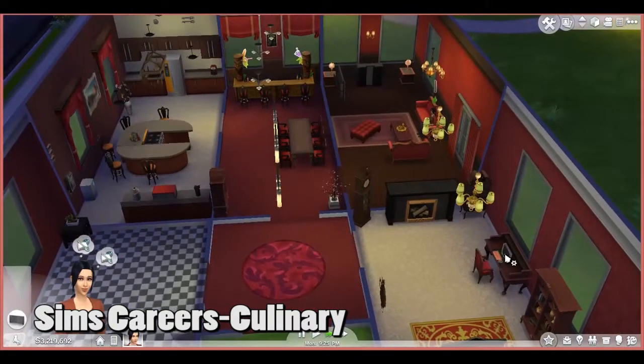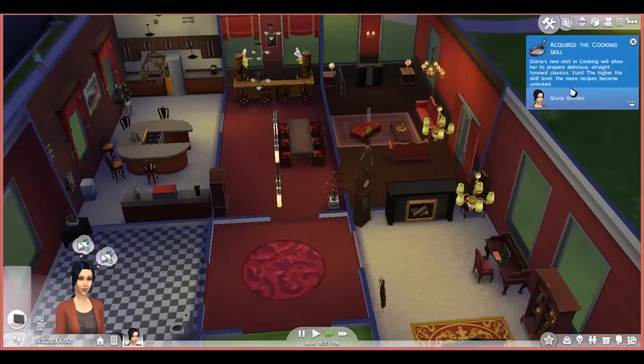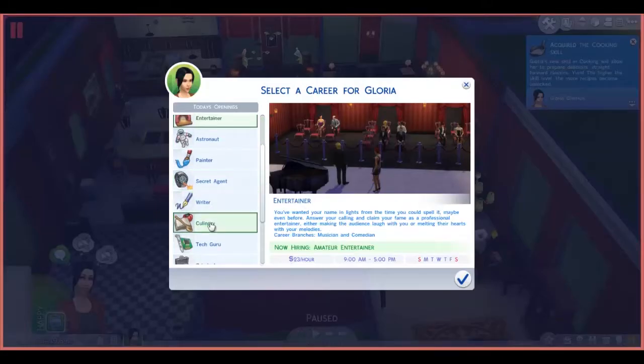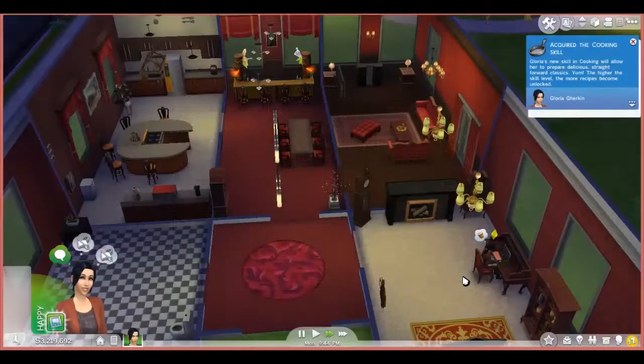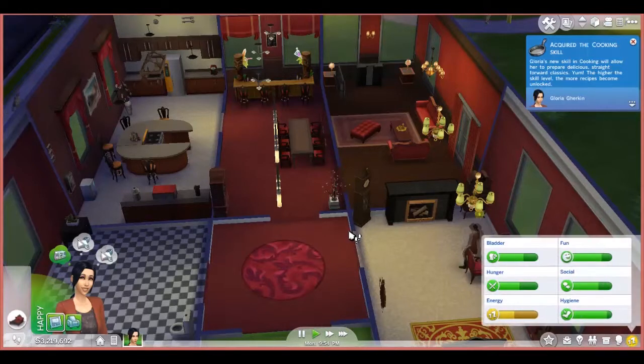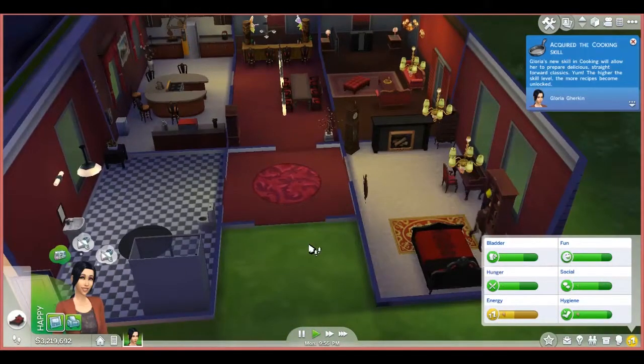Hello and welcome to Sims Korea. Today we're going to have a look at the culinary career. I have my sim as a foodie and right now I'm just getting her to get a job in the culinary career. For Gloria the Gherkin, I've created this house - it is a cheat house. I've got a good kitchen and mixology bar because you're definitely going to need a decent cooker.